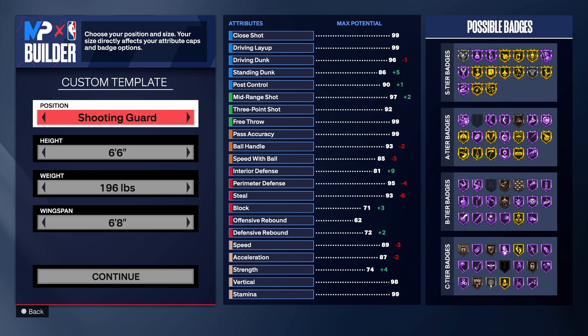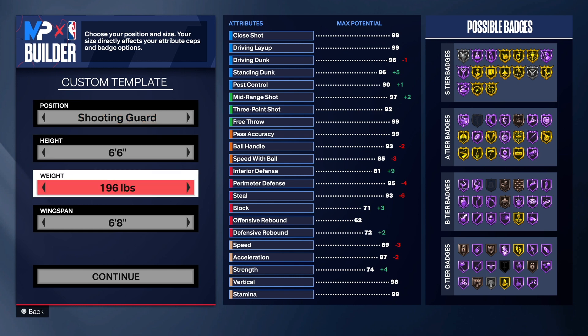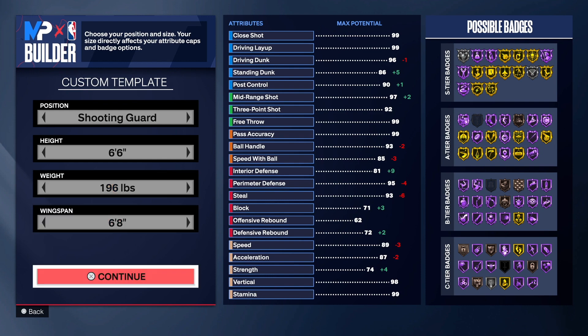With this build, as you can see, we're going with the shooting guard position, six foot six for the height, 196 pounds on the weight, with a 6'8" wingspan.